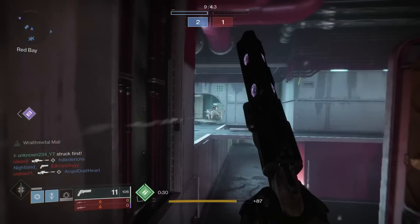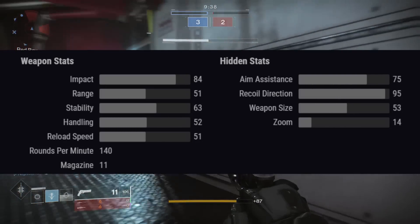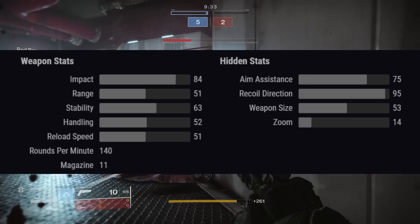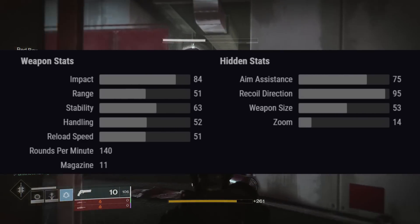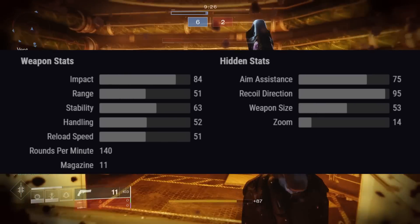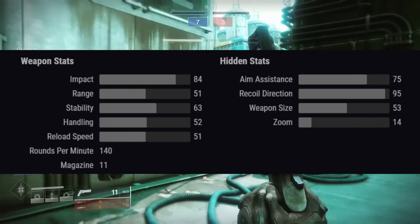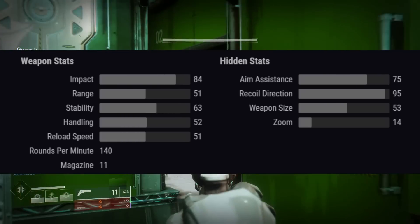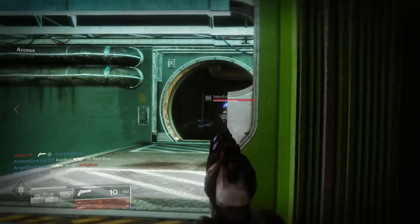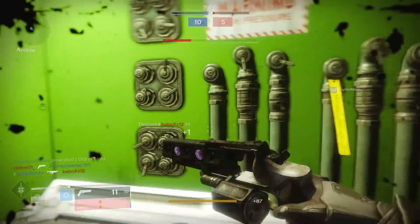Before we do that, let's take a quick look at the stats on the weapon. The Austringer is an adaptive frame hand cannon, meaning it's going to be firing at 140 rounds per minute and it has an impact of 84. It also comes with a great magazine size of 11. For the other stats: range is 51, stability is 61, handling is 52, reload speed is 51, aim assist of 75, and a 95 recoil direction — which is really good and is one of the things that makes the weapon feel so nice and crispy.